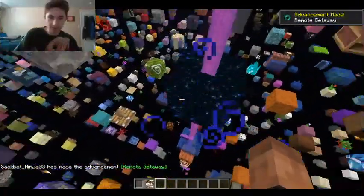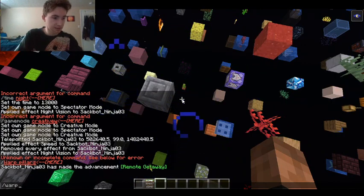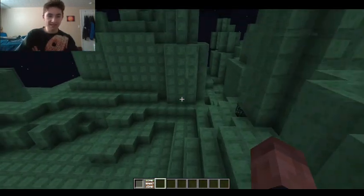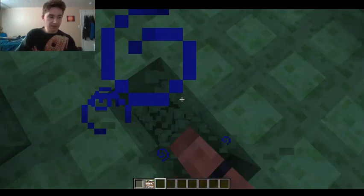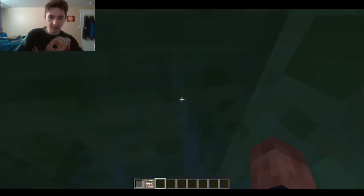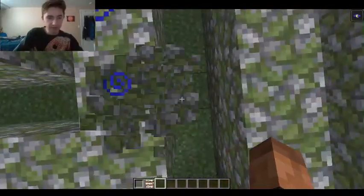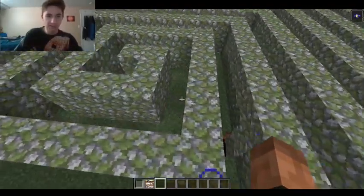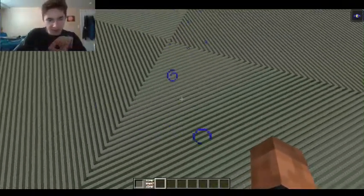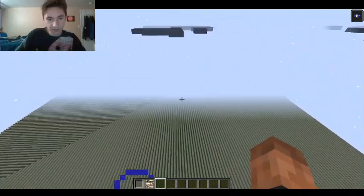The next one is slime — we figured this one out on our own last time, bounced around. There was the regular world underneath. Just gotta keep going for a while — it keeps bouncing us up — and there we have it, it's the regular world. The next one is spiral. As you can guess it's just a spiral on a flat world — nothing too interesting, just one block deep. You're going to be stuck inside the same square and it just goes on forever.